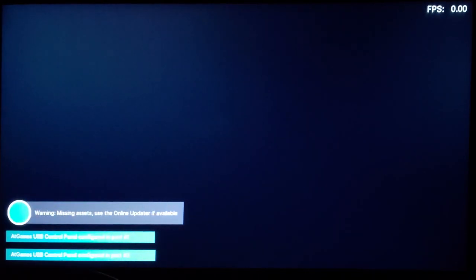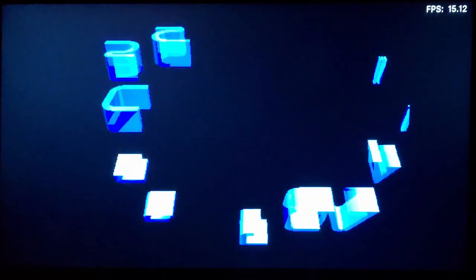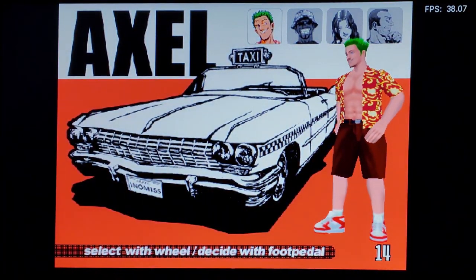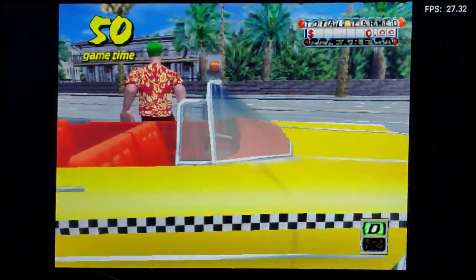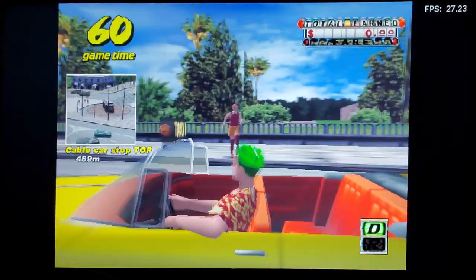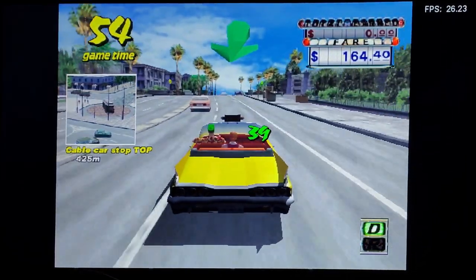These messages about missing assets, you can ignore them — everything runs. I do have the FPS counter on in the corner. Most of these Naomi and Atomiswave games I get about 30 frames per second. These are running at slightly lower resolution, not quite 640 by 480. I've actually got a couple of copies of this game — there's also a Dreamcast version, a demo, but there's not a huge difference.